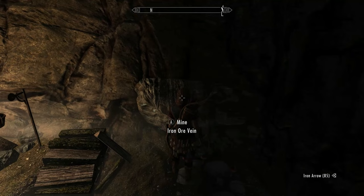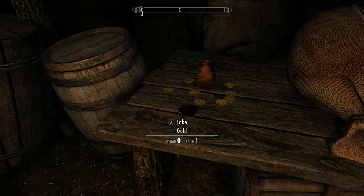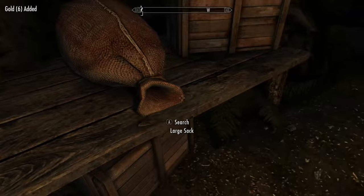Not too far from the entrance where the first two bandits are talking, you'll find a pickaxe on the floor. Pick this up and mine any ore veins you find in here. Towards the end of the mine, check the room towards the back and pick up the gems and gold off the table. And loot the chest to the right.